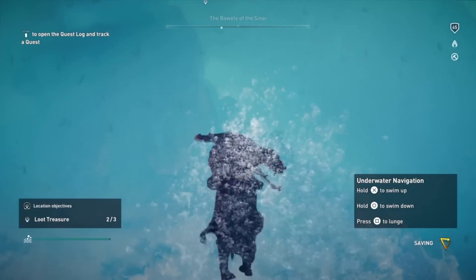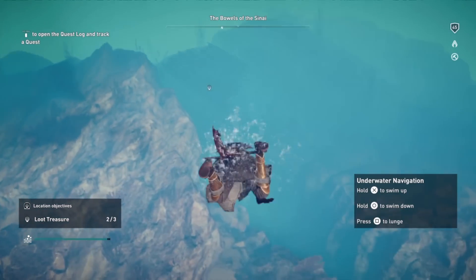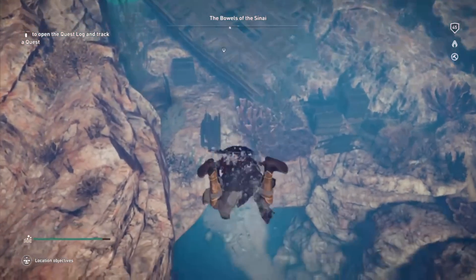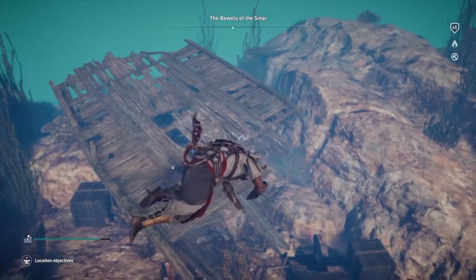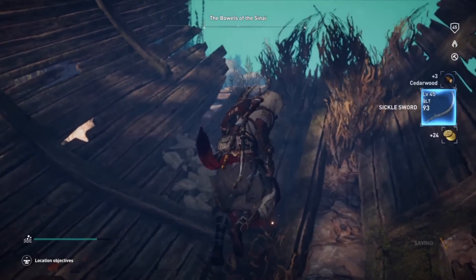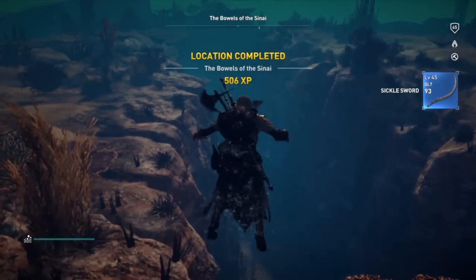It's quite a distance underwater, but I'm going to show you where the three loot treasures are. The first one is right there at that shipwreck — just get it right here, red box, and get outside.